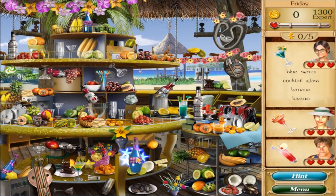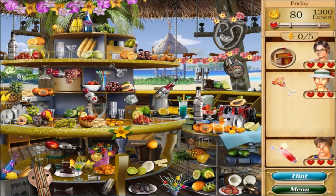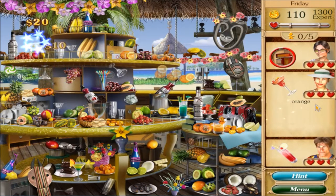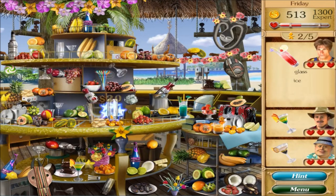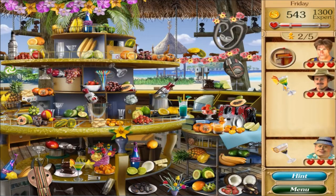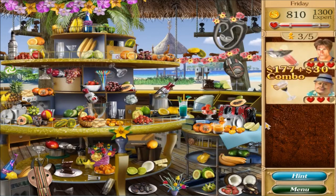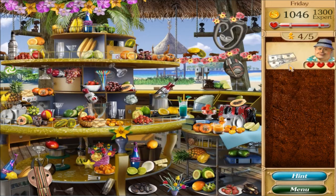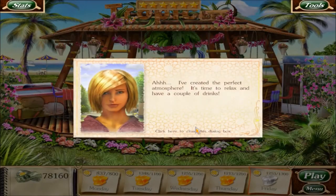On to Friday, need 1300. Blue syrup, cocktail, banana, kivo right there. Drain - need strawberries, margarita glass, orange, red syrup - done. Need raspberries, sambuca, glass, ice - drain. Cocktail, blue syrup, pineapple, orange - you're good. Bananas, chocolate, sambuca, coconut, sambuca's right there. Any other money? Nope.